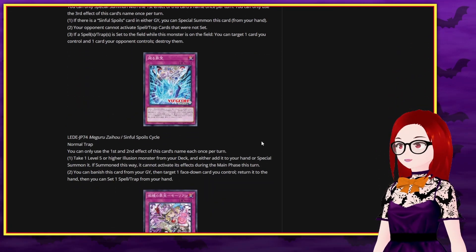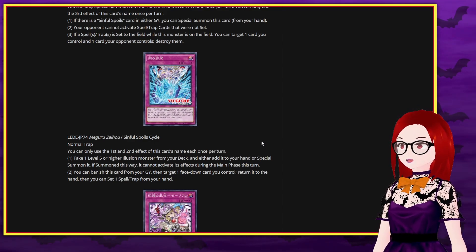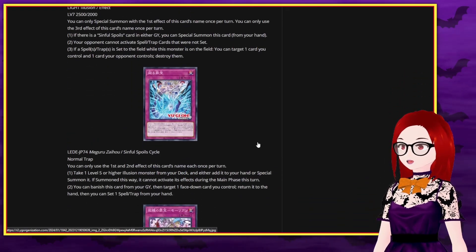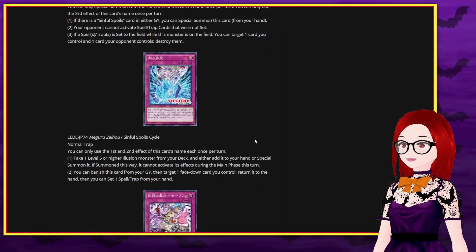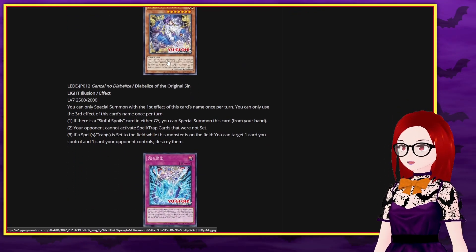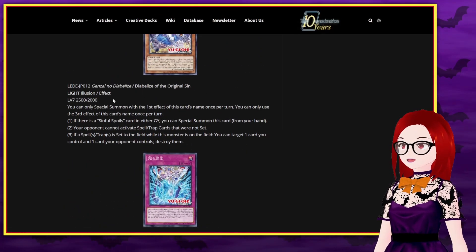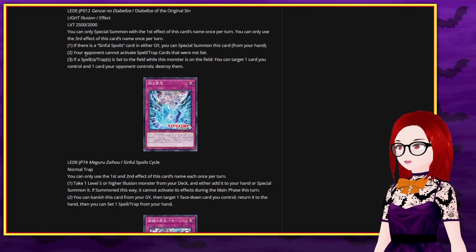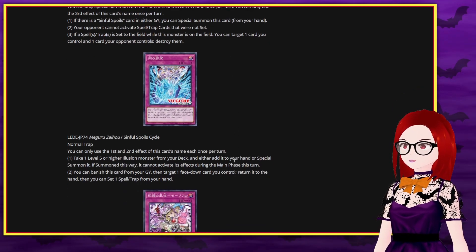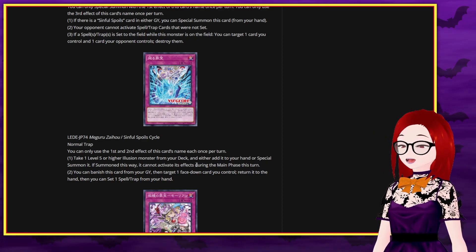Let's see what's next — Sinful Spoils Cycle. That's searchable off of Diabell Star. Use the first and second effects once per turn: take one Level 5 or higher Illusion monster from your deck — Level 5, that's interesting — and either add it to your hand or Special Summon it. If Special Summoned this way, it cannot activate its effects during the main phase this turn. So this lets you Special Summon Diabels of the Original Sin, since it's a Level 7 Illusion monster. And the floodgate effect is a continuous effect that applies on field — so the floodgate effect IS active. It only stops it from activating its effects during the main phase.